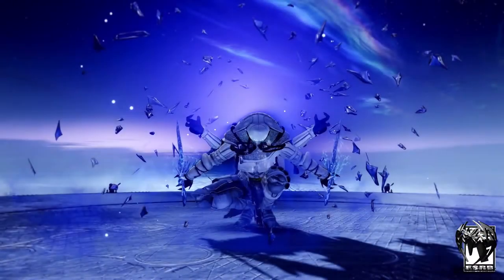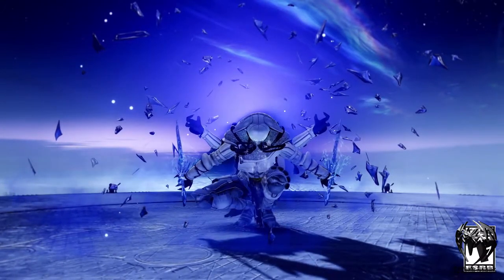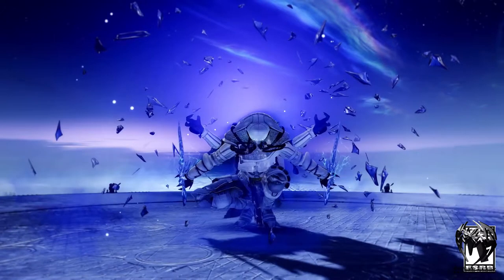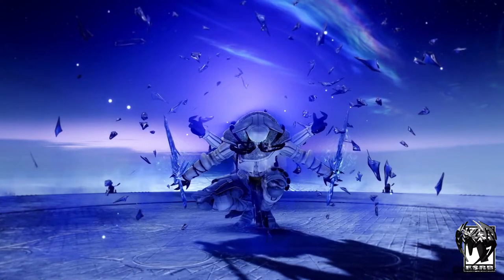As we go further along, it looks like a fallen captain with some icy sword wielding the dark power of Stasis. Of course, all enemies have access to the same elemental power that we have access to.